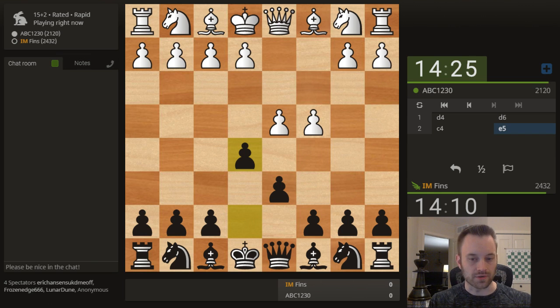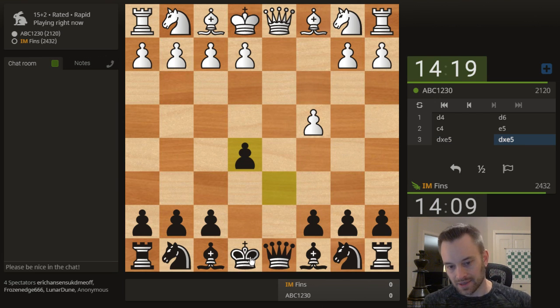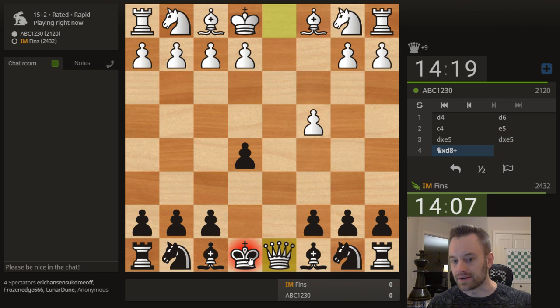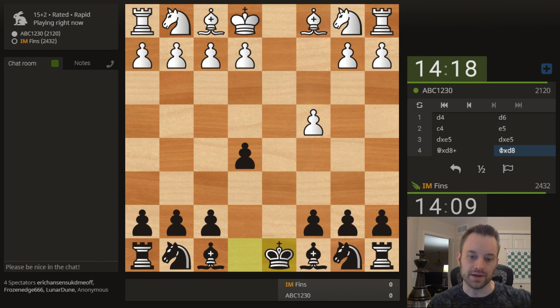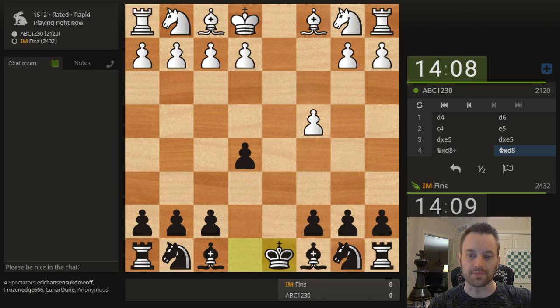I like my position already. This is an opening — d4, d6, c4, e5 — that I've played before on this channel. It's sometimes called the Rat. And if we get an early exchange of queens, we're going to go into an endgame that I think Black is already fine in. There's a lot of play, but even though Black has lost castling rights, I can play c6, king c7. My light square bishop will often have a good home on e6. We're playing a queenless middlegame here.